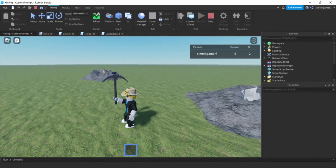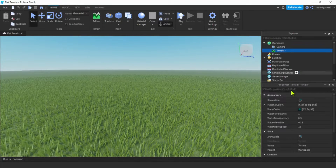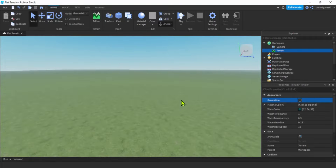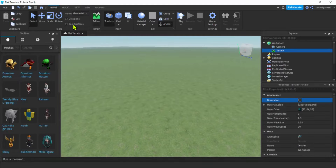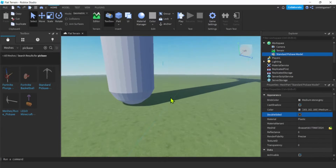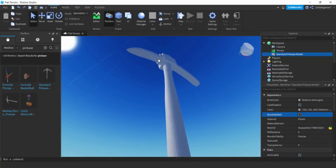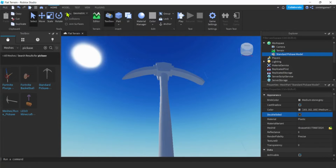Since we're doing mining, I decided to go with the terrain. Let's go to our terrain - I'm going to turn decorations off. I need to get a tool, I want to get a mesh part for my pickaxe. In the marketplace meshes - we don't want any scripts - just the mesh. Someone ambitious brought in a pickaxe. Look at that, we got a couple of them. Let's pull this over here - it's big, it came from probably Blender or some other third-party modeling software.